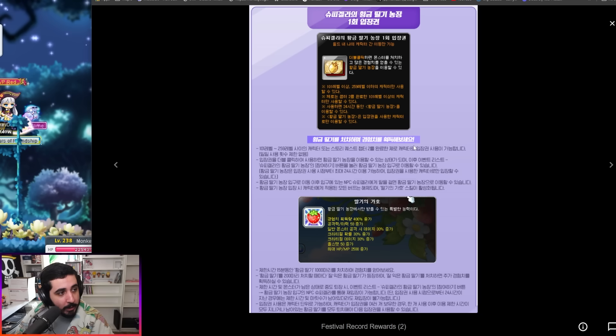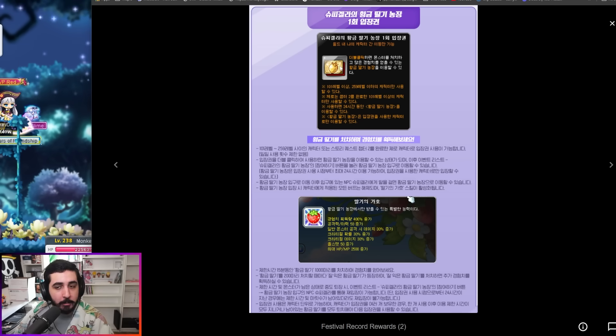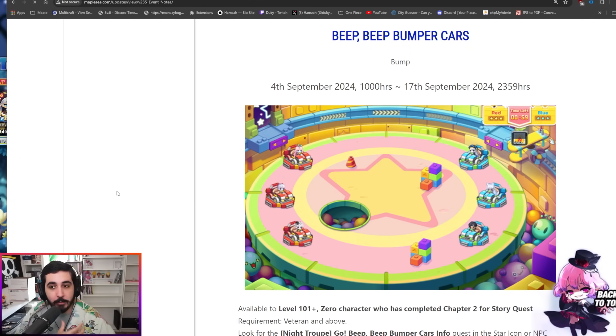Another very common event resource is something called the Golden Strawberry. Basically, it teleports you to a special map where you have to kill 500 golden strawberries that give you a ton of XP. It's an extremely easy way to go from level 101 to 200. These happen during events as well, either as daily coupons that send you to the map or as something you can do every single day.